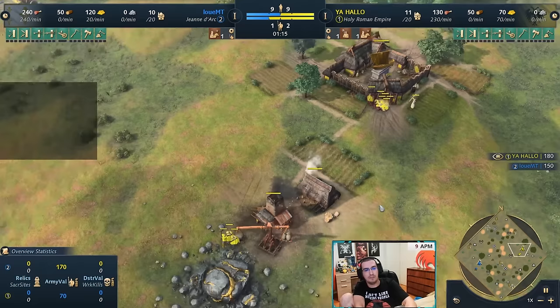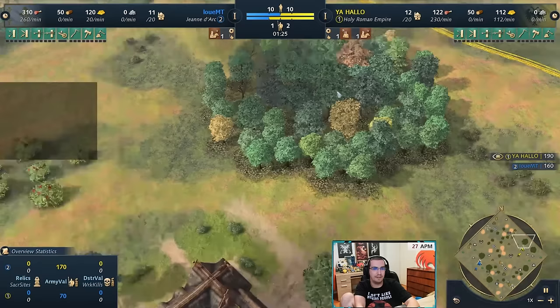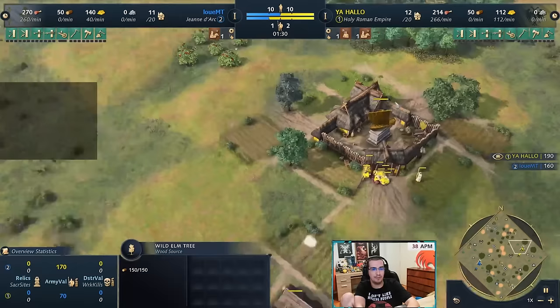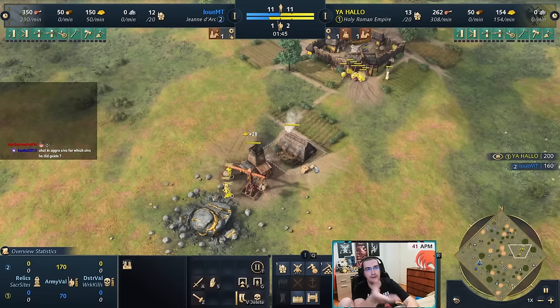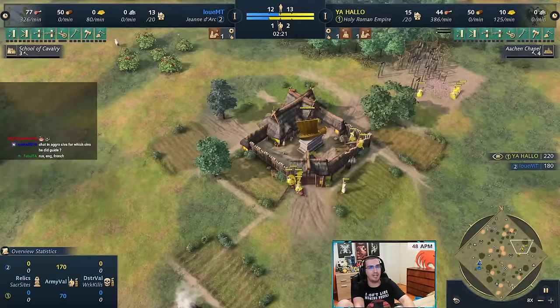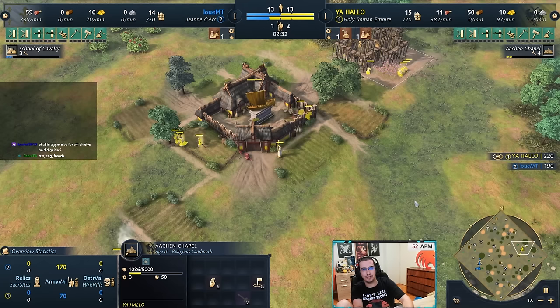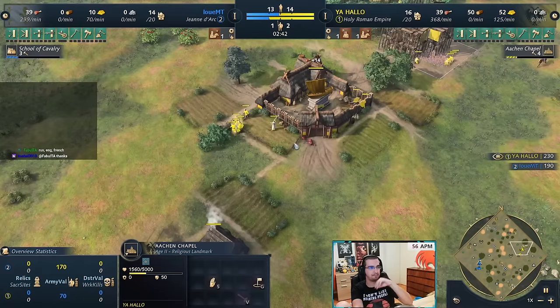In this specific game my spawn was pretty bad — forward gold, deer pack in the front, so I don't have easy access to wall off that side. The berries were also forward. The only safe resource was this wood line. The resources are pretty open, which I thought was good for the video to show, since a perfect spawn would make it too easy. So what is my goal as HRE or OotD? You don't want to go Meinwerk because I'm not trying to rush upgrades — what I do want is the chapel to boost my economy.